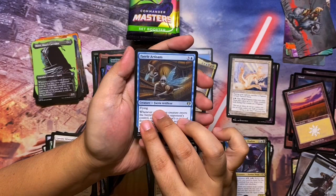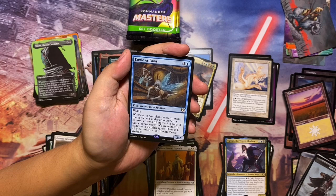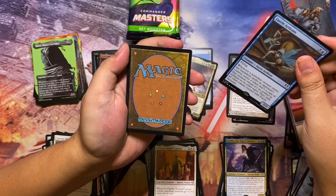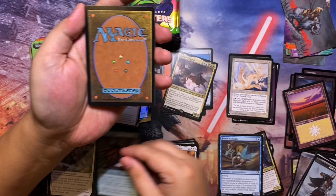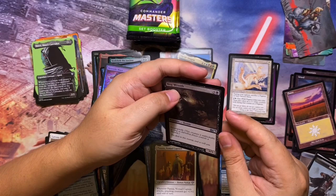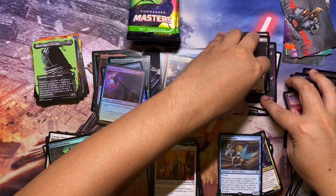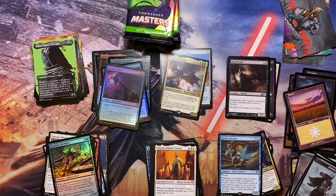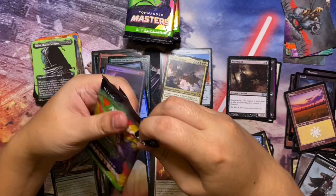Then Fairy Artisans — four-mana Faerie 2/2 with flying; whenever a non-token creature enters the battlefield under your control, create a token that's a copy of that creature except it's an artifact in addition to its other types; then exile all other tokens created with Fairy Artisans. Foil is Kozilek's Predator. List card is a Bugbear from M10. So far five list cards out of 24 packs — at 25% that means roughly six expected, so one more to expect.